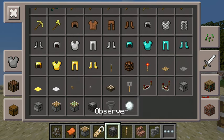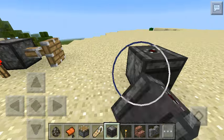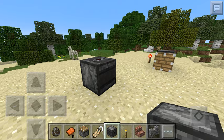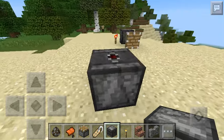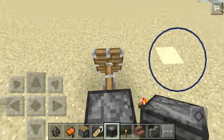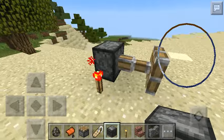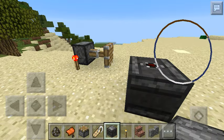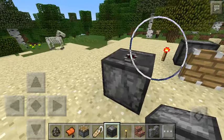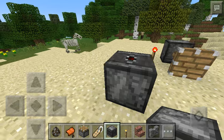This is the new block that has been added to only Pocket Edition — it's called an observer block. Apparently it's like an update block. I don't know much information about it, but you guys can probably figure it out, or watch Fusion Droid's video where he explained it, because I don't even know how it works. I just got this update today and I'm kind of confused. I got the 0.15.0 update and this is the only one I got. I think it's just an update block for something.